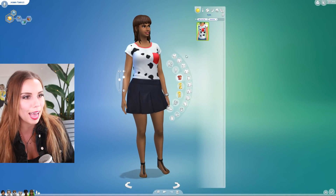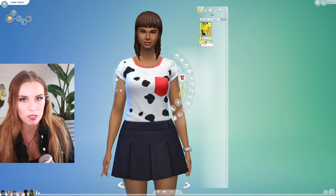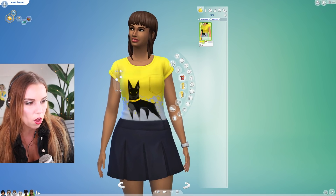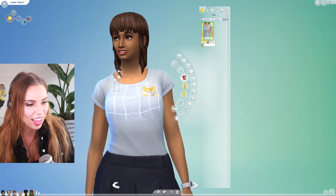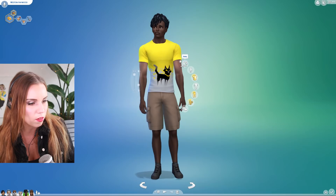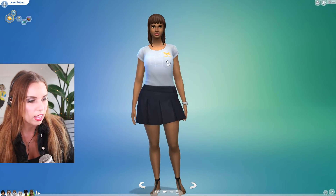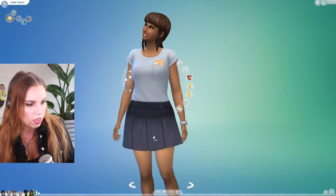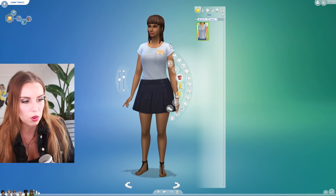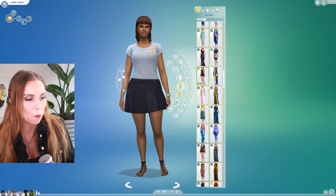We do have a top similar to the male top but fitted for females with a pocket on it. This appears to be a base game t-shirt with new patterns on it, and I have to say I think the hamster in the pocket is really cute. I'm a bit sad we didn't get that for the male t-shirt — it surely wasn't that hard to add. You can put that shirt on a male if you want, it just won't be as well fitted. We also have the hamster outfit for females as well.